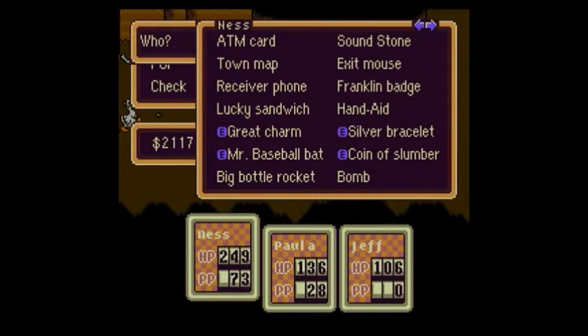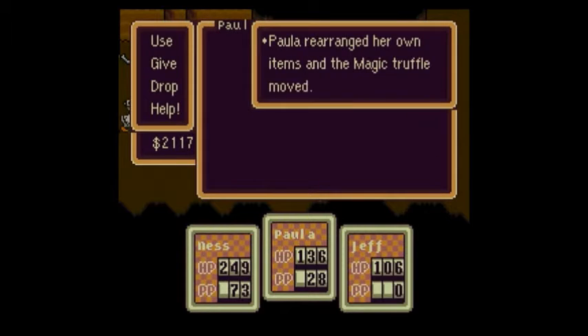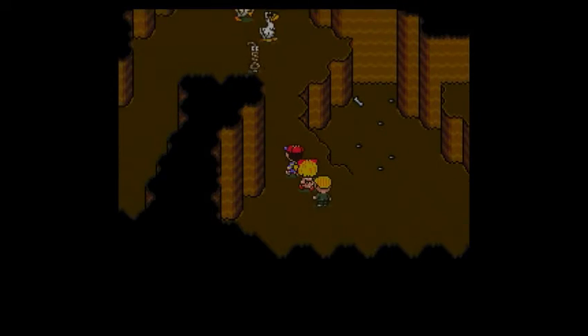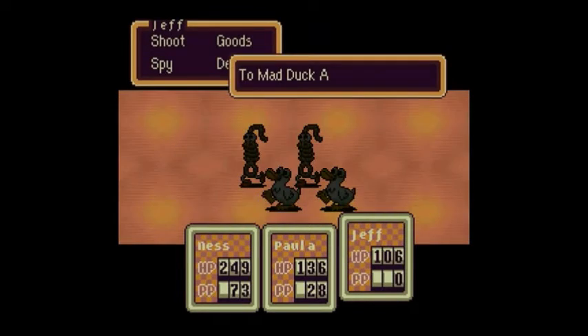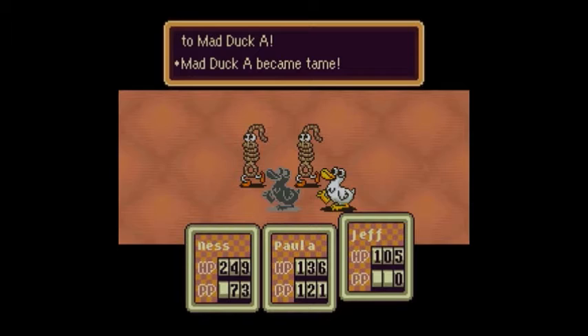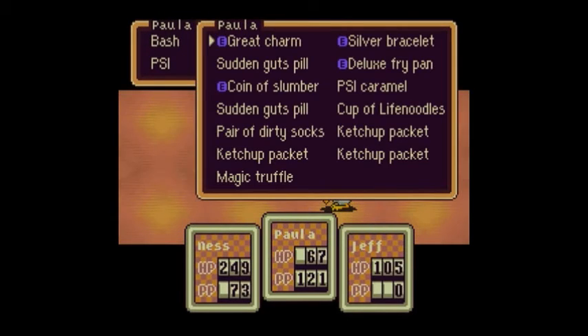To start off the glitch I'm going to be demonstrating: what you want to do is have the Magic Truffle on yourself, scroll it to the back of your inventory, then go into a battle. What you want to do is make sure your Magic Truffle is at the back of the inventory, then use it on yourself — as long as you have Ketchup Packets with you, because the Ketchup Packet will make the Magic Truffle stronger. And as soon as the attacks are done, you can see that we still have the Magic Truffle — the Ketchup Packet is gone, but the Magic Truffle is still there.